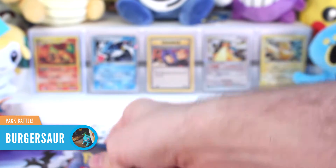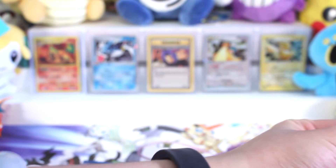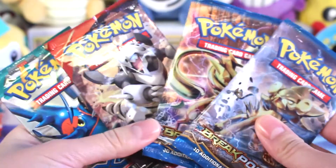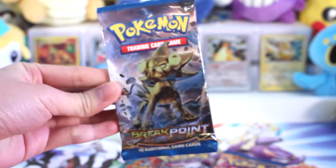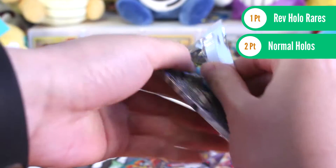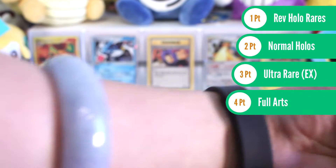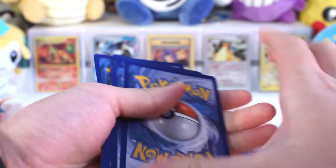As Miranda takes her pick at which pack she wants to open first, I'm going to go over the rules. So since this is going to be a normal pack battle, we are going to go with the traditional scoring where reverse holo rares are worth one point, normal holographics are worth two points, EX cards or breaks are worth three points, full arts are worth four, and of course secret rares are worth five points.